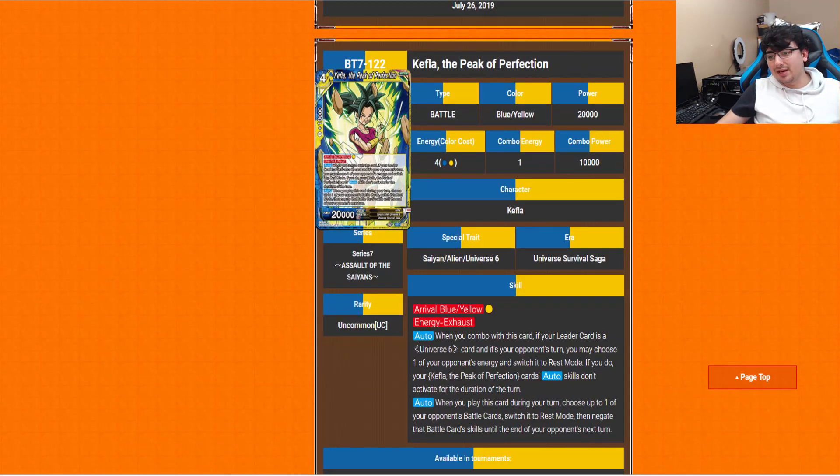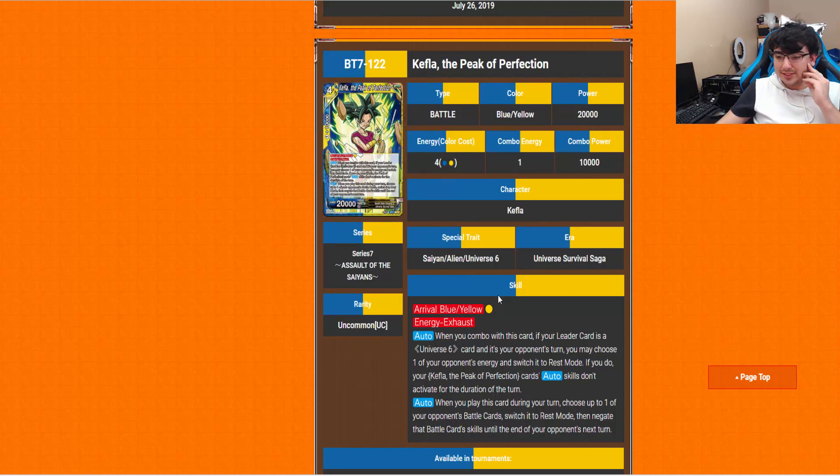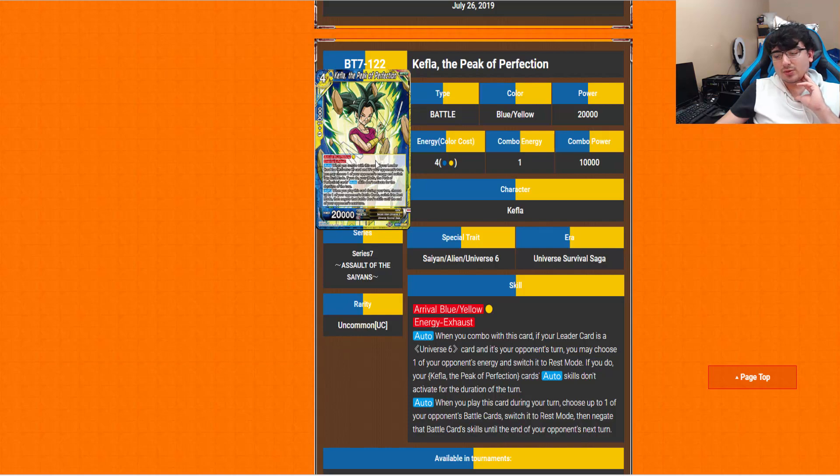Kefla Peak of Perfection is an Arrival blue-yellow for a single yellow. Two autos: first, when you combo with this card, if your leader is a Universe 6 and it's your opponent's turn, you may choose one of your opponent's energy and switch it to rest mode — if you do, Kefla Peak of Perfection's auto skills don't activate for the duration of the turn. The other auto: when you play this card during your turn, choose up to one of your opponent's battle cards, switch it to rest mode, then negate that battle card's skills until the end of your opponent's next turn. Pretty interesting.